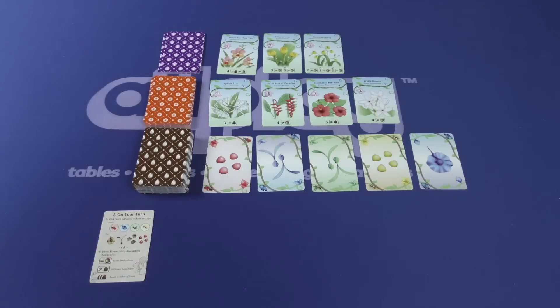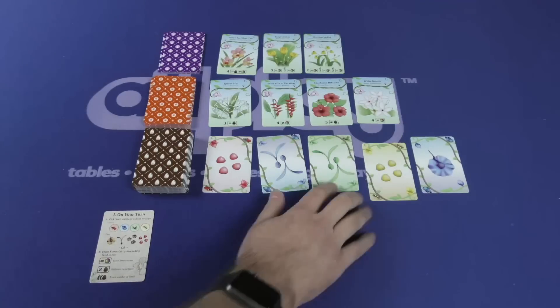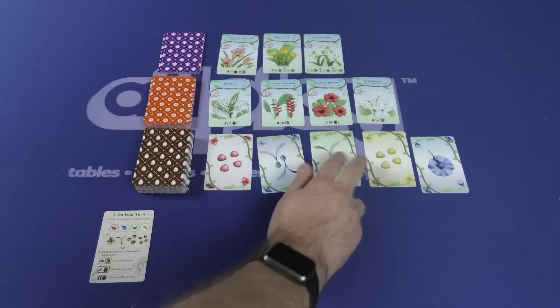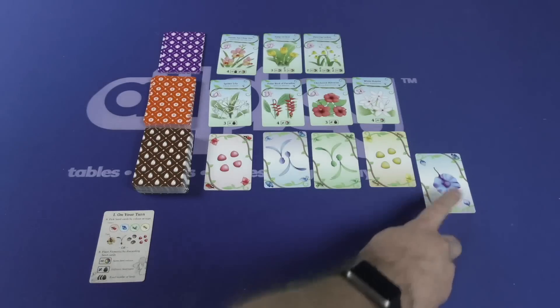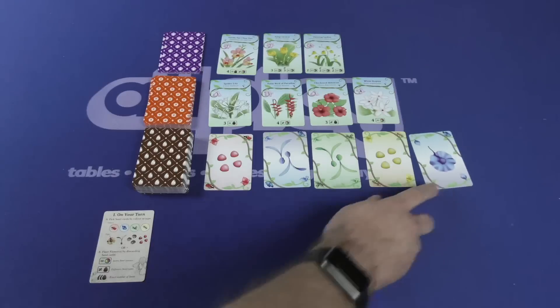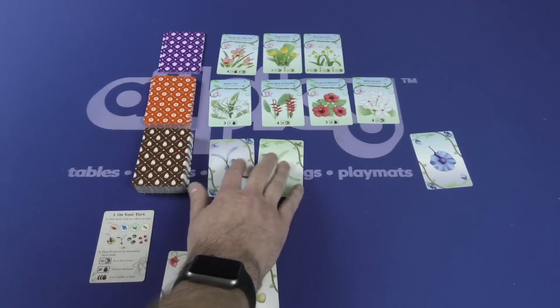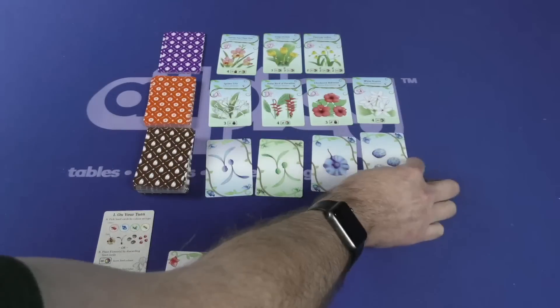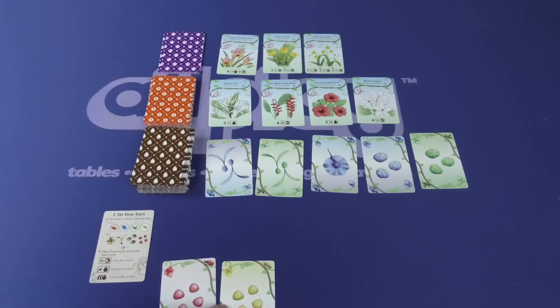If you're going to be picking seed cards, you're going to be picking them either by color or by type, but you have to take all of the cards that match whatever you're going for. So for example, if you wanted to go by color, you can take these two blue — you couldn't take just one or the other. If you wanted to go by color, you can take a yellow, a green, or a red. If you're going by type, you might say I'm going to go by this type of seed and take these two cards, or take this one card because that's the only representative of that seed. I take the cards into my garden. At the end of my turn, these are going to get refilled with two more. And then the next player in clockwise order is going to go, either picking seed cards or planting flowers.